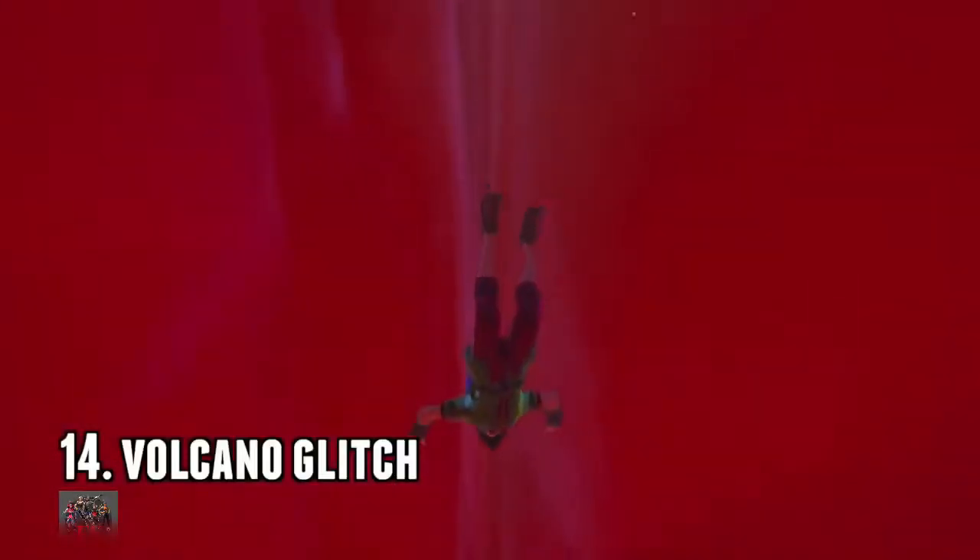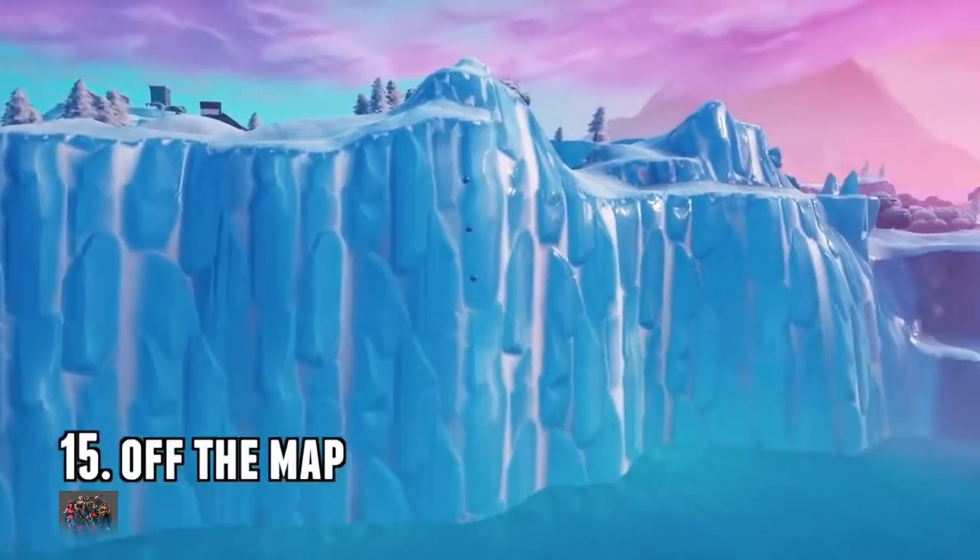Number 14: glide into the volcano. There's a spot in the volcano that you can kind of just hover in. Obviously people are gonna hear you gliding around in there, but they're not gonna know where you are, and they're not gonna be able to shoot you either — there's nowhere you can really hit that person.